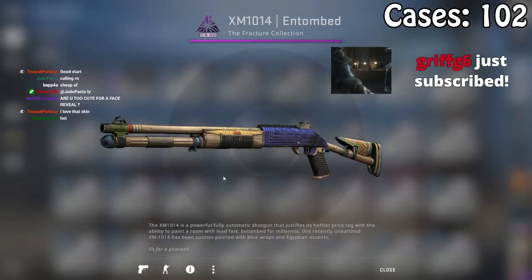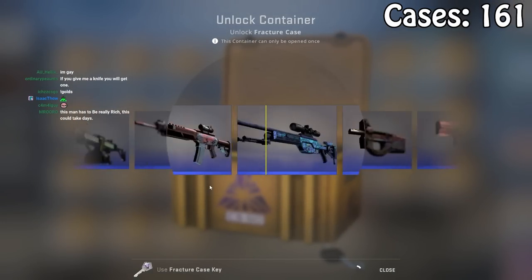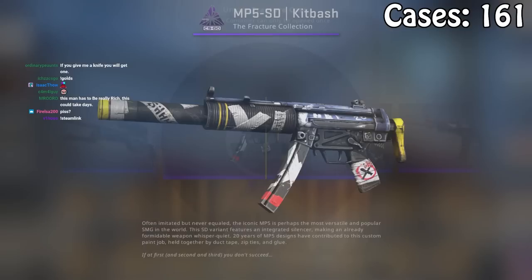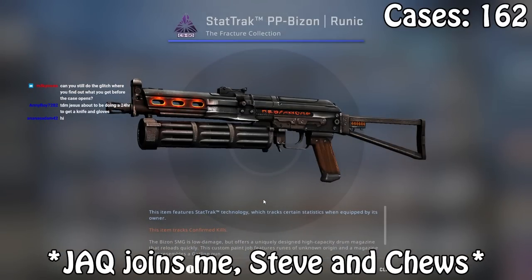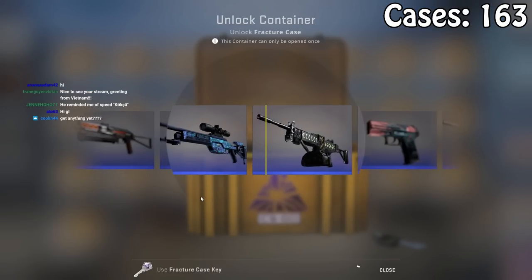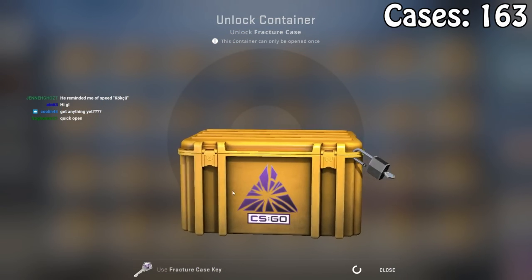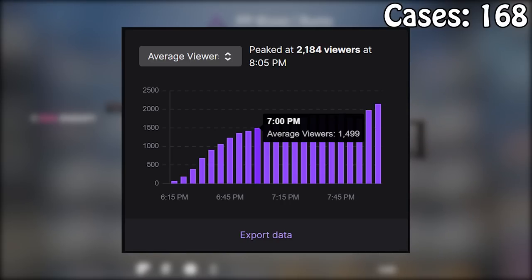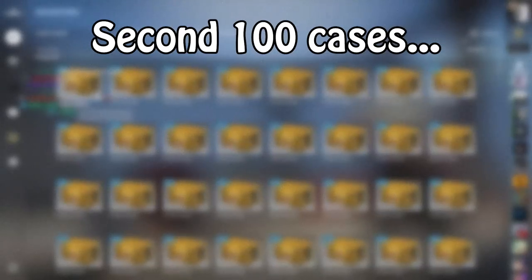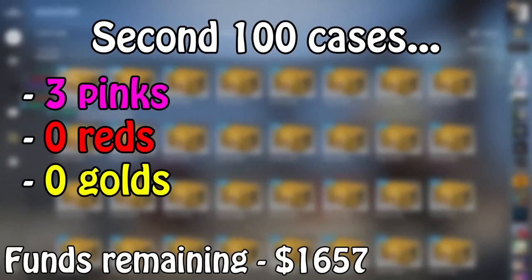Jack has apparently just broken up but will join the call anyway. After the Fracture Cases: 3 pinks, no reds, no golds. And for my next case, I had a terrible idea — let's do Shadow Cases next. Mixing it up. They're actually an investment from like 2016.